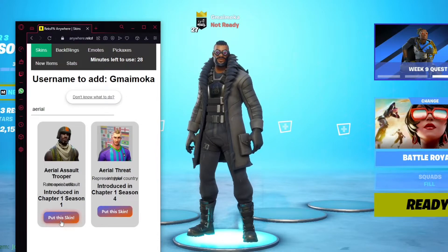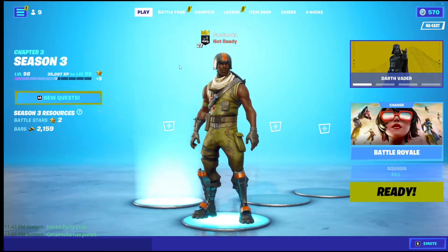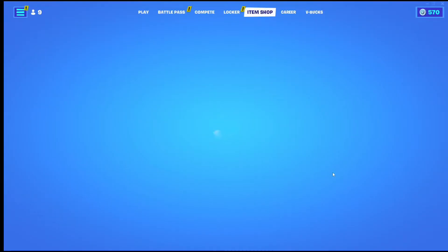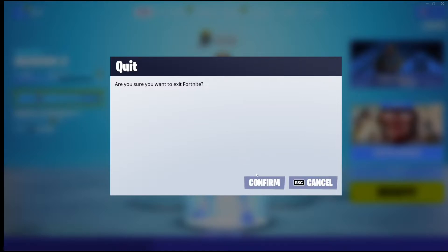Just click it and basically your whole locker on Fortnite is controlled through this website. It's pretty easy and very easy to install. It's not that confusing — just make sure to follow the steps step by step. Without further ado, you guys want to exit Fortnite and then go into the link in the description.